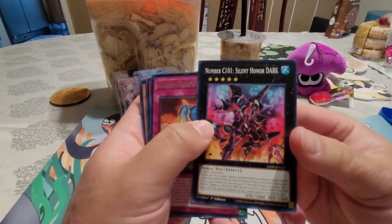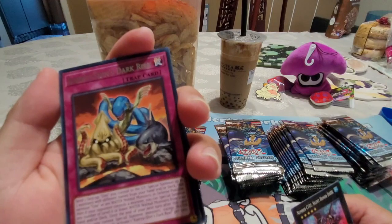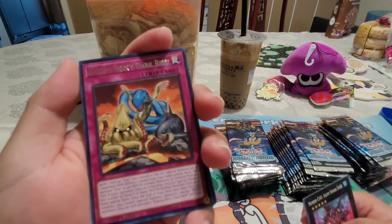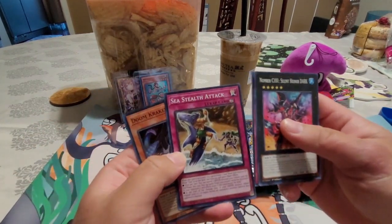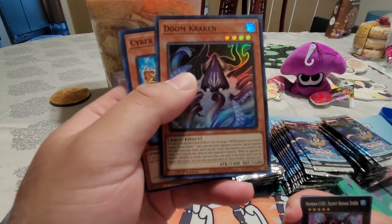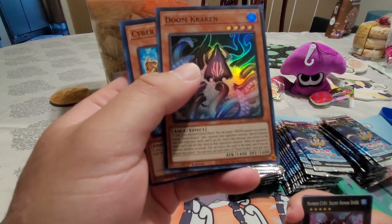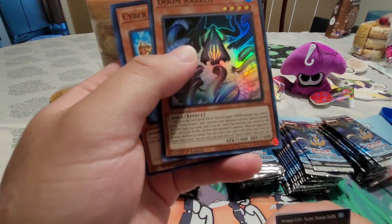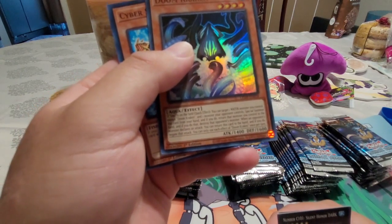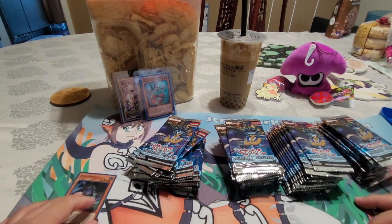Alright, we got C101 on the art. Ooh, Dark Reef — send one Umi you control to the graveyard, special summon up to two monsters with different names from your hand or deck that mention Umi. This is the new support I was looking forward to. And see stealth attack — our first super rare, Doom Kraken! If Umi's face up on the field, target one water monster you control and one monster your opponent controls, special summon it from your hand, return that monster, destroy the opponent's monster, and when an opponent's monster declares an attack, return this card to negate. This card is a troll.